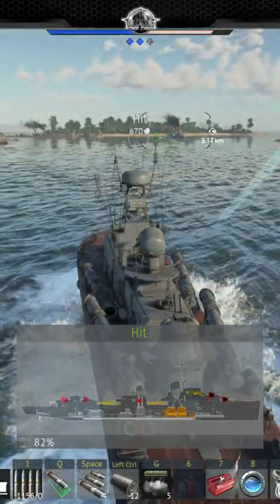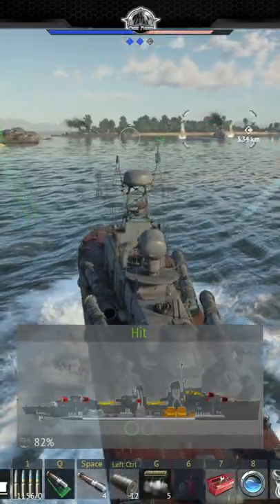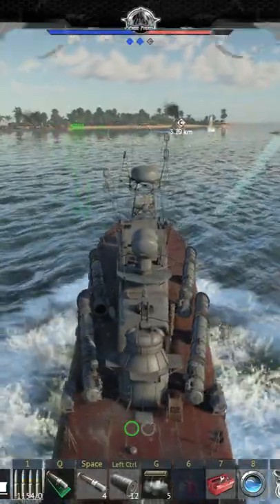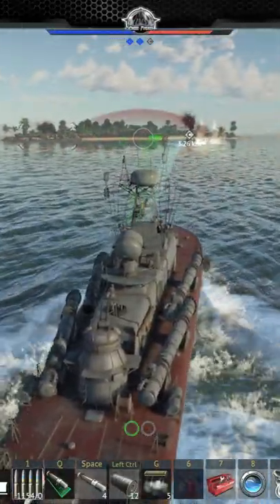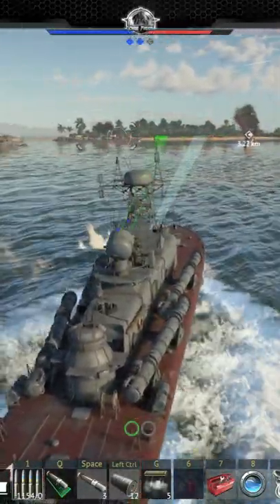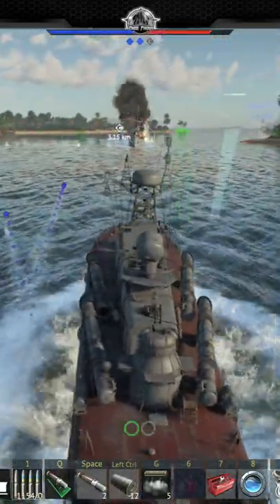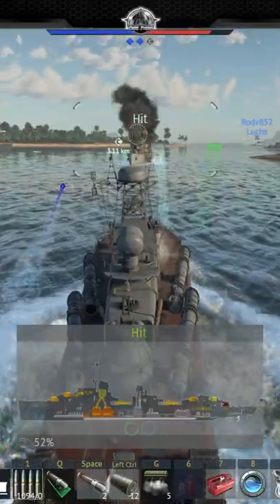I'm going to hose down the enemy's deck, destroying all these weapons and bridge. This will give me some time to concentrate on his friends in the background — launch a couple of torpedoes, one for the lead ship and one for the guy that's stranded on the reef.